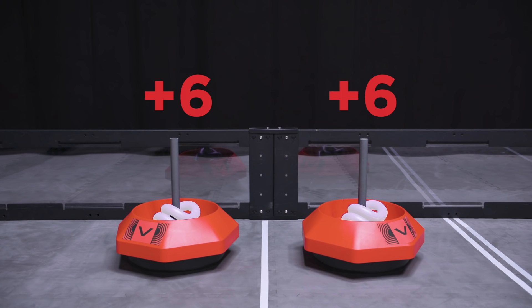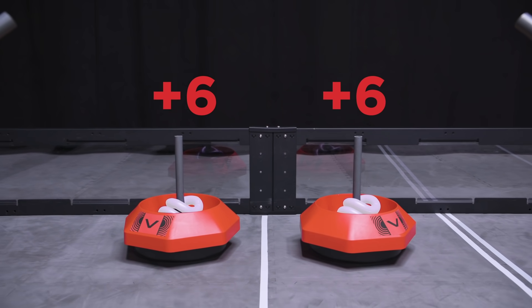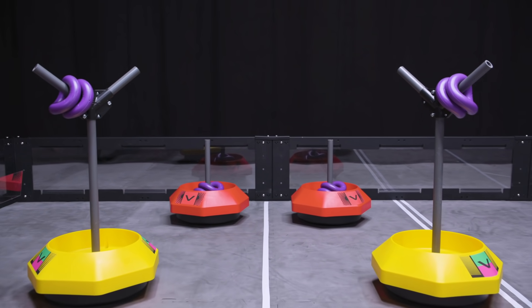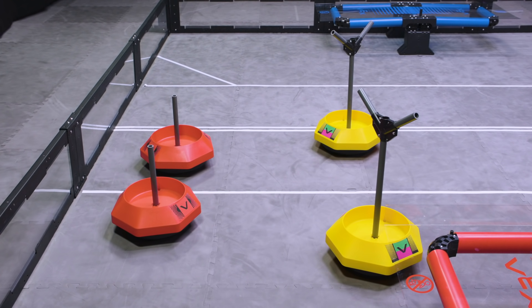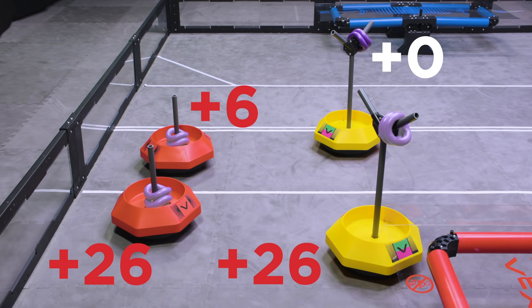Rings scored on an alliance mobile goal will count for the respective alliance, regardless of where it ends the match. However, rings scored on neutral mobile goals will only count for an alliance if the mobile goal ends the match in their home zone. Each mobile goal scored in an alliance home zone is worth 20 points, plus the points for any rings scored on that mobile goal.